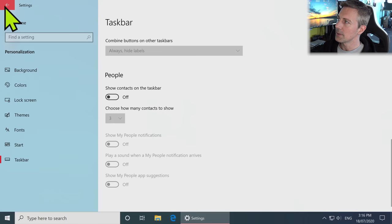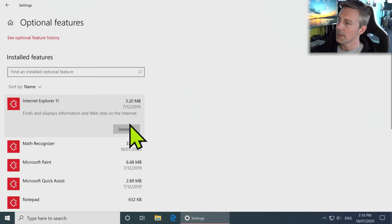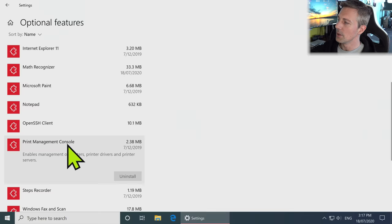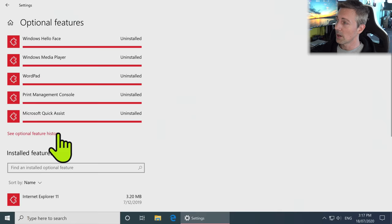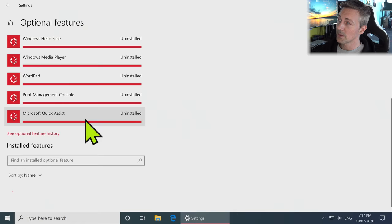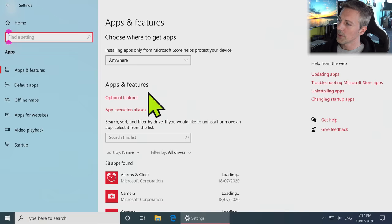Now we've got Apps — and this is another important one because in Optional Features we now get full control over what we can uninstall from Windows. You can go through and uninstall all the stuff you don't need. If you're not printing, take off Print Management Console. WordPad — I use Notepad personally. Windows Media Player — we can get rid of that. Windows Hello Face, Fax and Scan — if you're not scanning documents, remove it. You can add these features back later, so this is all reversible.